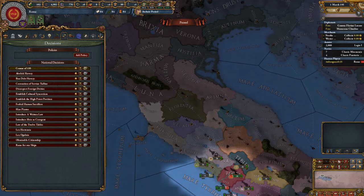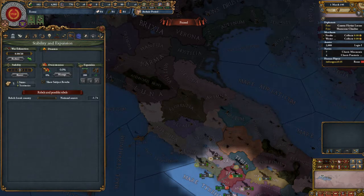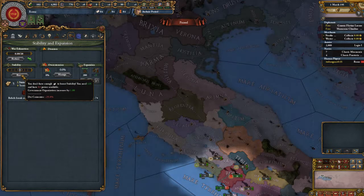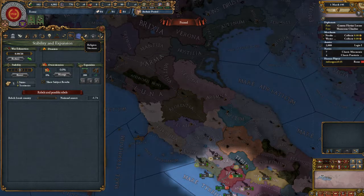Ramps for our ships. We can actually boost stability here, unlike in M&T.